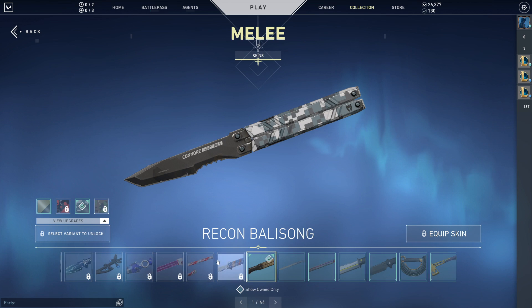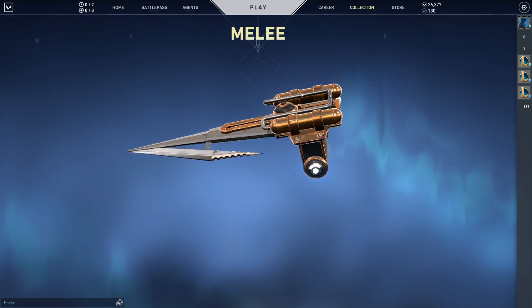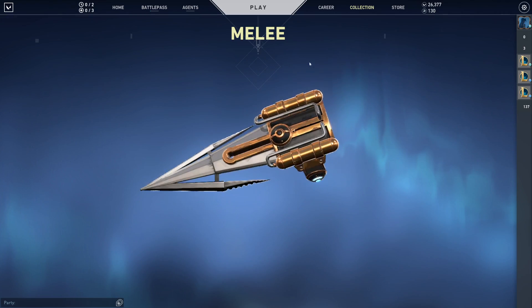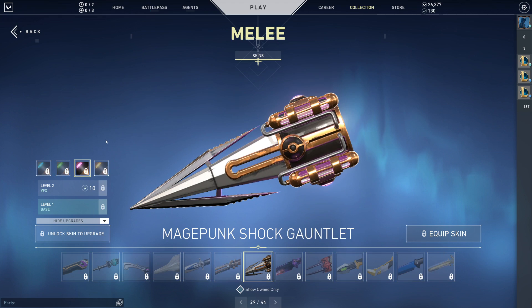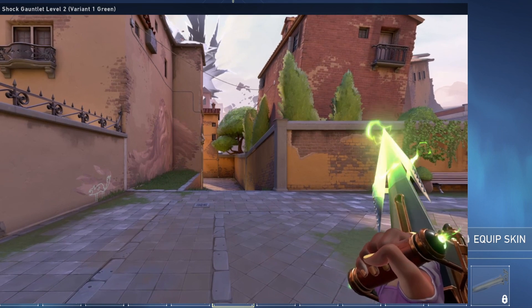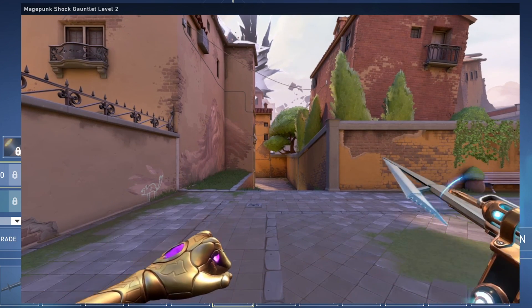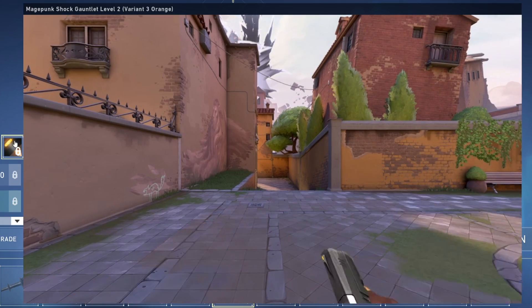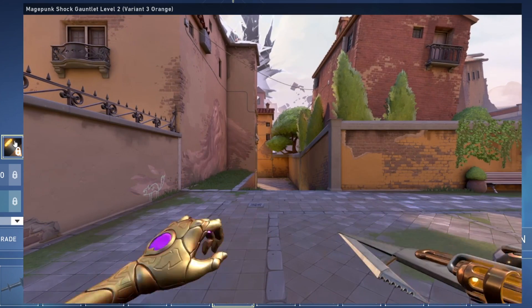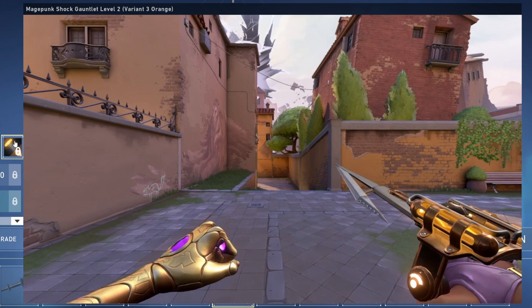I want to get to the knife before we go to my thoughts. The MagePunk Shock Gauntlet — oh my god, what is this? This looks so cool! Riot keeps it — rip my wallet. I'm totally yoinking this. The electricity effects! And that will change with all the variants. I want all the variants for this one. The green one is really apparent — it's like really in your face. That's so good. One of my favorite melees in the game. I just bought the katana, but this one might have just beat it.